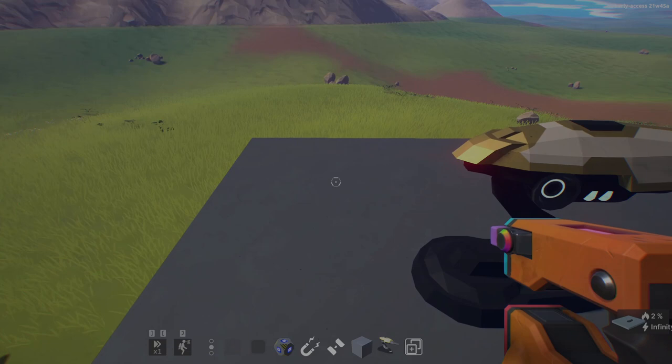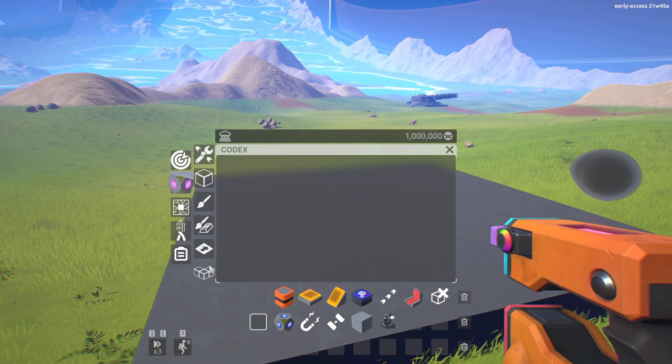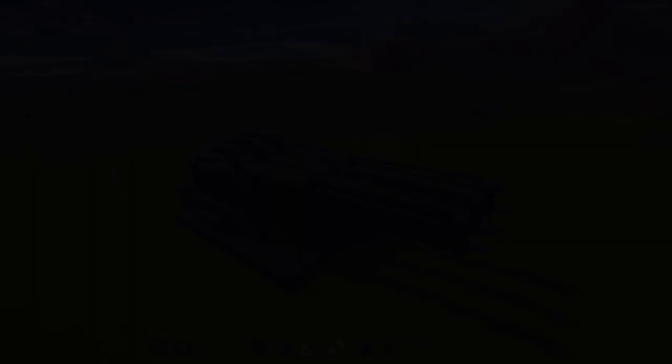Copy-paste was one of the most requested features. It has now been improved with the ability to copy logic and mechanisms, so you can copy entire landing gear or turrets. Better yet, you can export a clipboard selection and create a prefab to be used at a later point. You can create your own prefab library, or share and download other people's creations from the workshop.